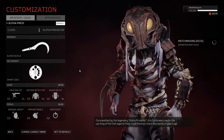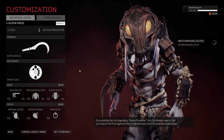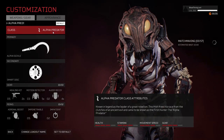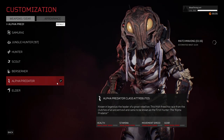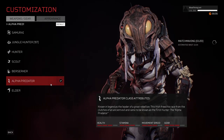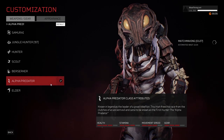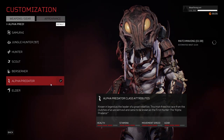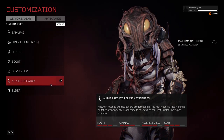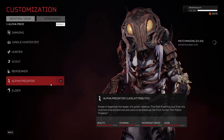This is our build that we've highlighted on screen right now. Let's discuss what the Alpha Predator is. The Alpha Predator class will mimic the exact copy of a Hunter class, so there isn't too much difference — it's pretty much identical. It also has a bit of lore: known as the leader of a great rebellion, he freed his race from the clutches of an ancient evil and came to be known as the first Hunter — the Alpha Predator. Very cool.